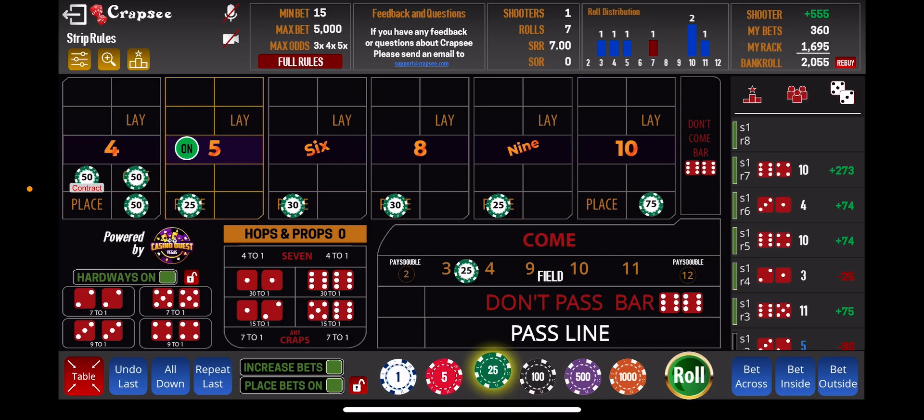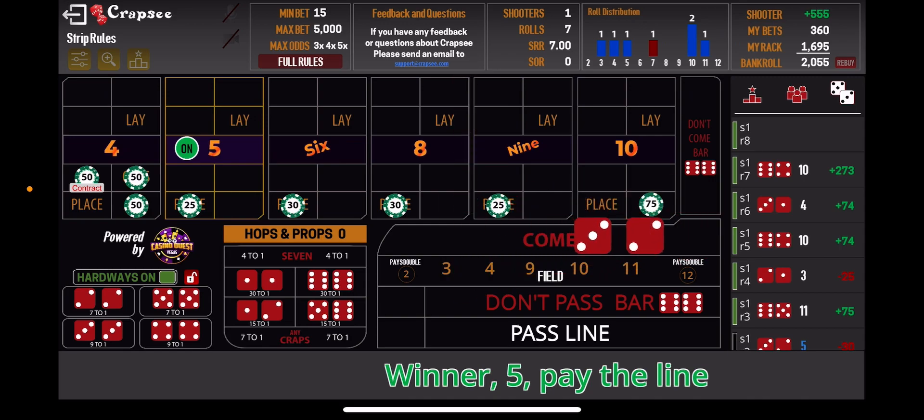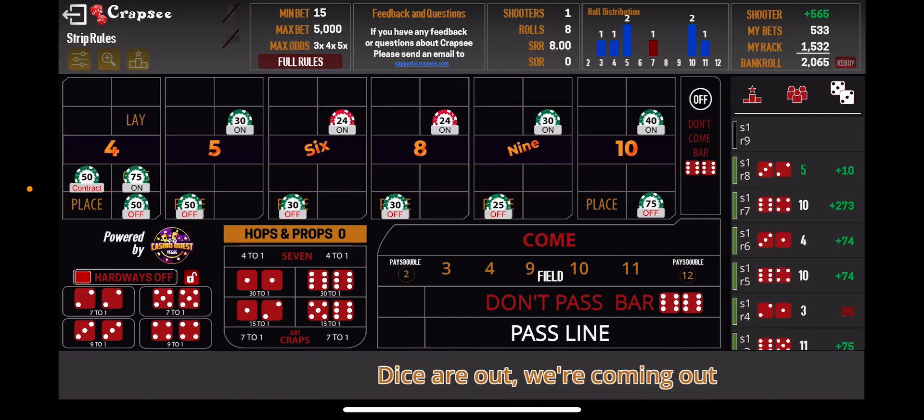We're going to take the press on the ten and press on the four for the odds on the contract bet, and let it ride. We lost the field but we got the five — still up ten dollars on that roll. When you come to a situation like this, since we won on the five we're going to press it up, make sure all our bets are still off, and press up the odds on the four — that one we do want on. Now we will take all the lays across the top that do not have a contract bet. If the ten still had a contract on it, that lay would no longer be there and we would leave the odds active as well.